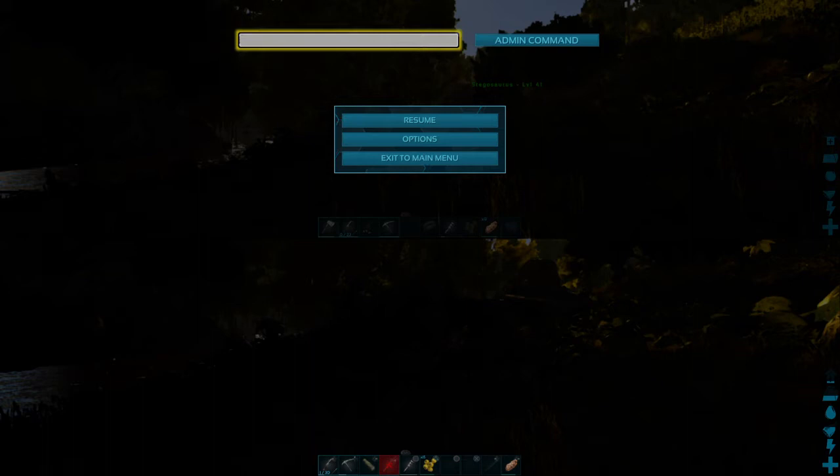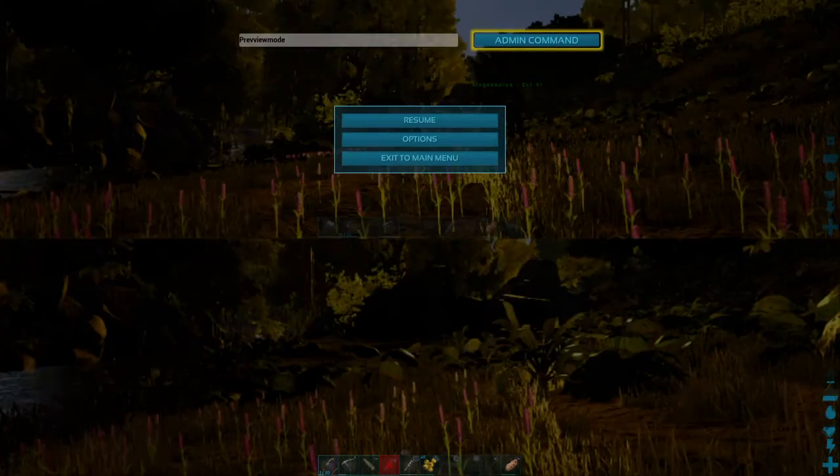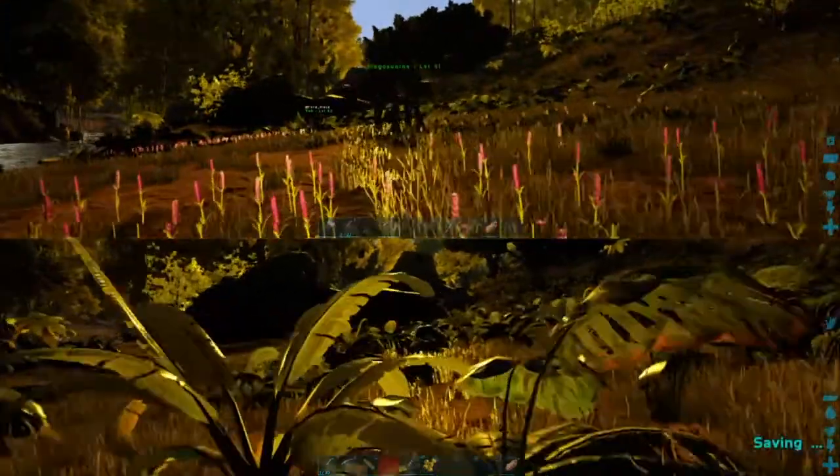Preview mode — awesome. All right, done. So now we go to 'Add Main Command,' which makes it all weird, and we can pick which one we like. There we go. Reason — awesome.